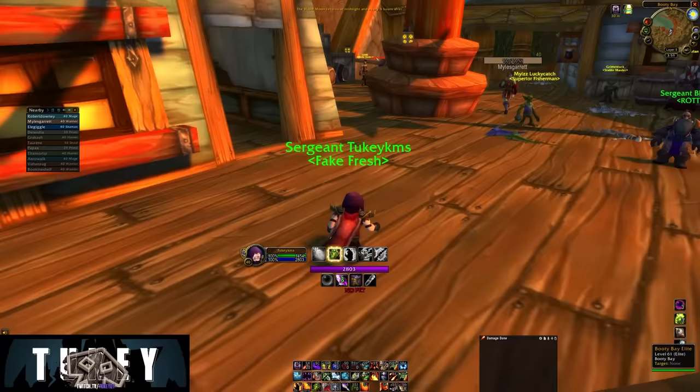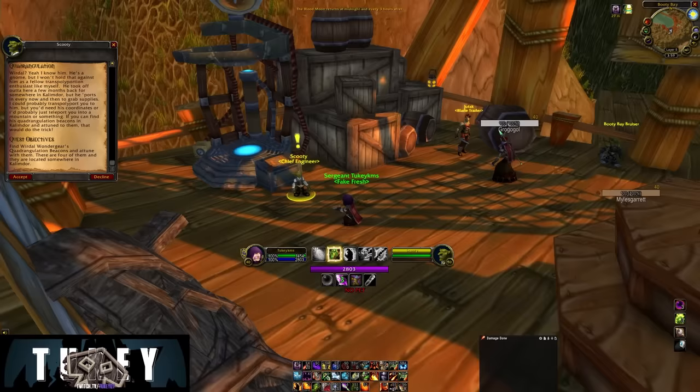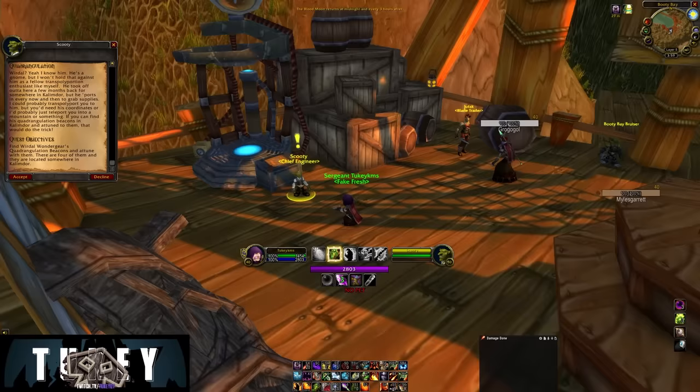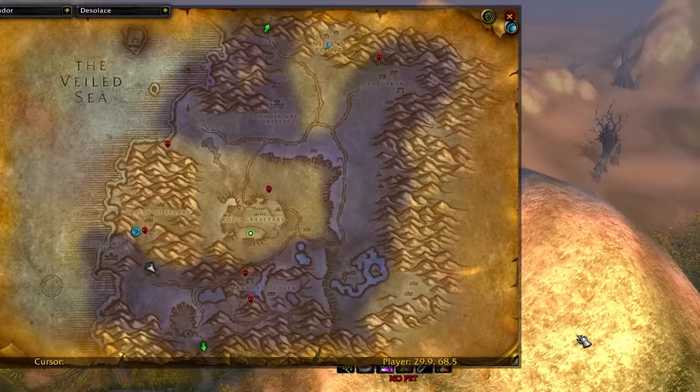Head down to Booty Bay, and right near the Gnomeregan Teleporter or right outside of the inn, you will find another gnome named Scooty. Scooty will give you the next quest called Quadrangulate, and we're going to need to head all across Azeroth to find 4 beacons. The first beacon is underwater in Dustwallow Marsh at 57.13 on the map. Loot this and we're off to the next one.